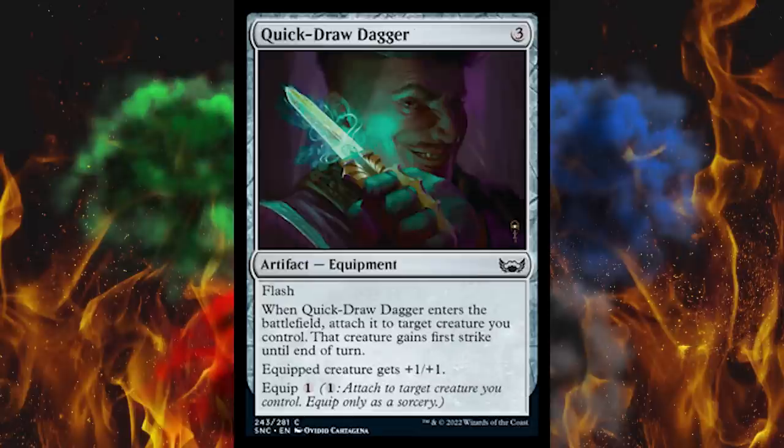Next up, Quick Draw a Dagger — it's a three-cost colorless artifact equipment, and it has flash. An artifact equipment with flash — and when it enters the battlefield, attach it to target creature you control. It's a three-drop, gains first strike and +1/+1, and it has equip one. But you gotta be careful just passing out colorless stuff — remember Shadowspear, where they gave every color trample and every color lifelink simultaneously for one drop to equip? They just gave every single color first strike, and you mix black with first strike and death touch — you cannot defeat that in combat. A little dangerous, but at least it costs three.